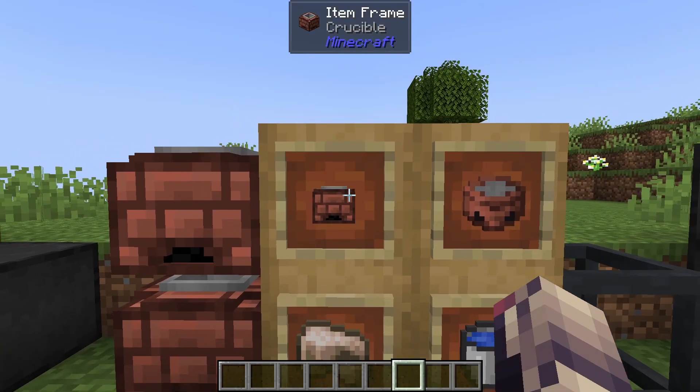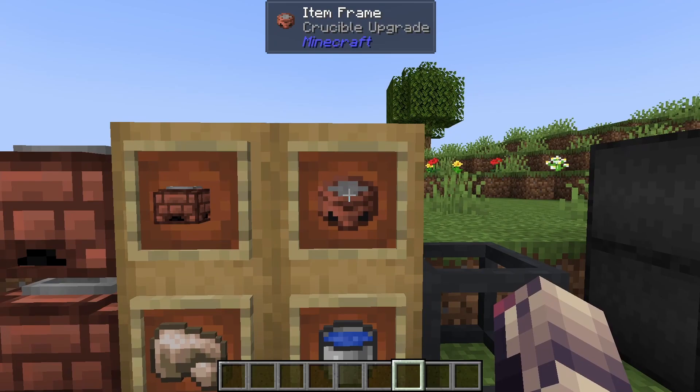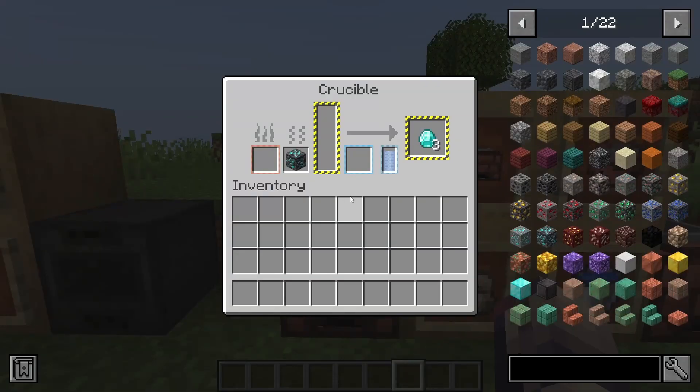The next block is the crucible. This is crafted with three bricks, one machine frame, two conduction cells, and a lava bucket. Of course you can then make the crucible upgrade which just excludes the machine frame. You can take this upgrade, right-click a machine frame, and bada bing bada boom.